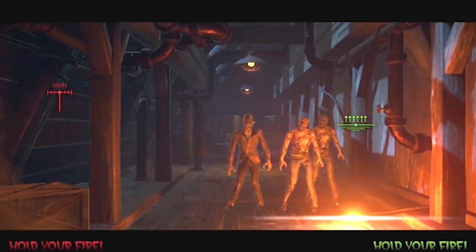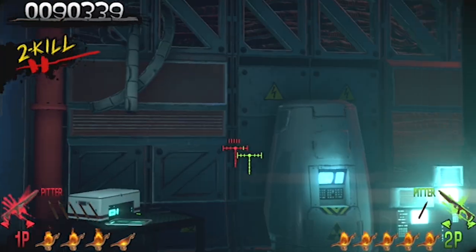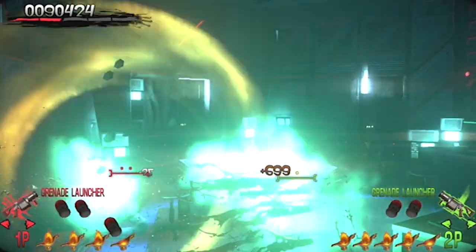Towards the beginning part of level three you will find the ass-kicking grenade launcher. As you enter the lab where the security card resides, in the back right corner of the room you will see a chest. Shoot that chest and you will unlock the grenade launcher.